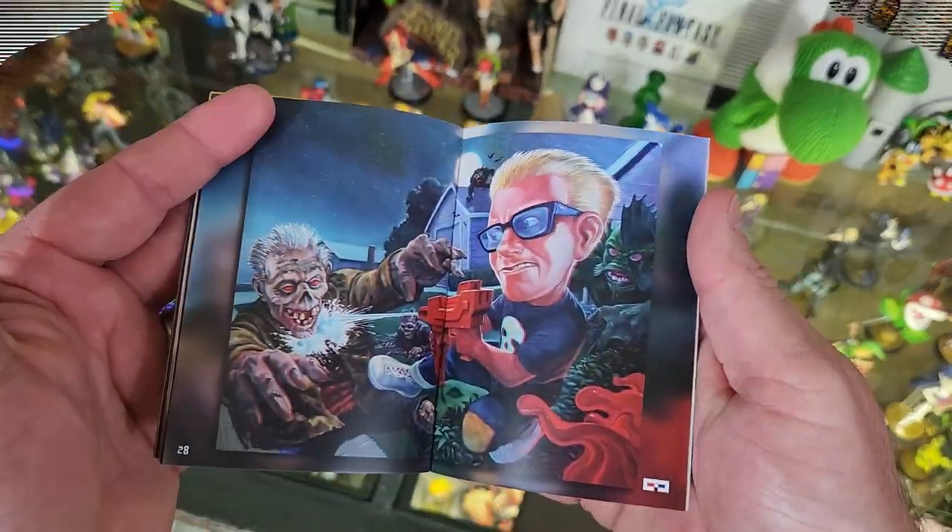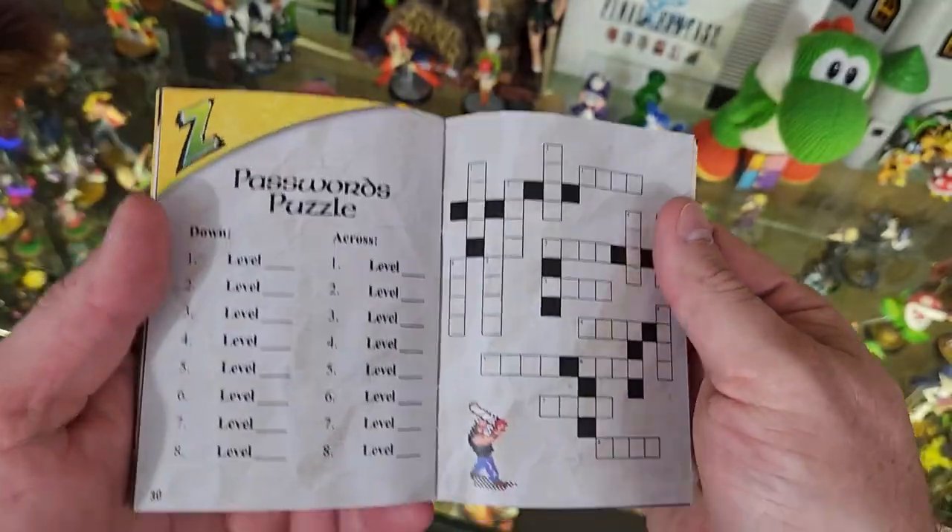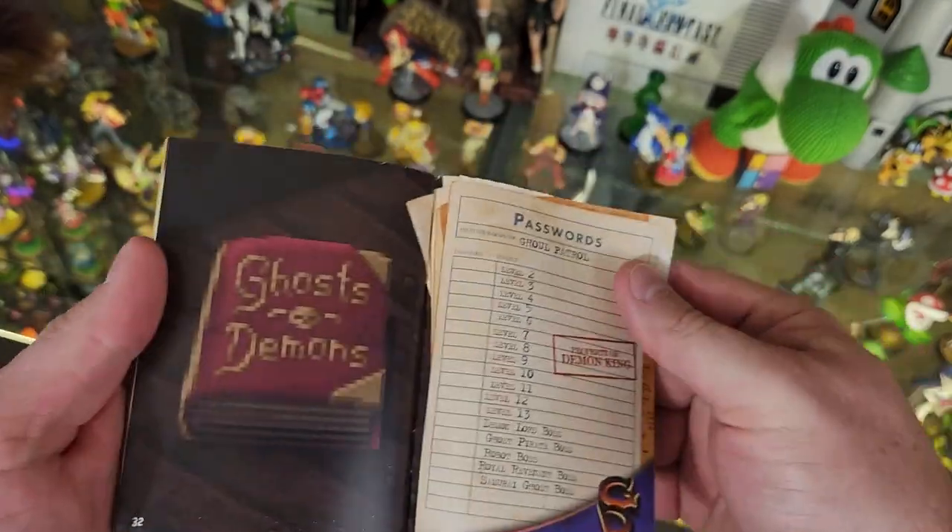At the back there's a neat way of logging your passwords in case you don't want to just write them down boring style — you can do a little crossword password puzzle. And since this is my game, nobody's ever going to touch our Switch games. They're my games.